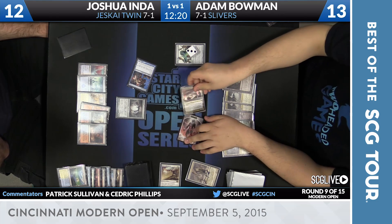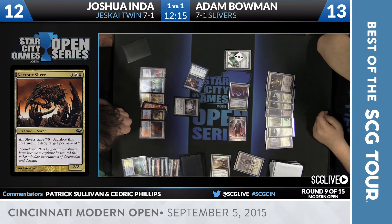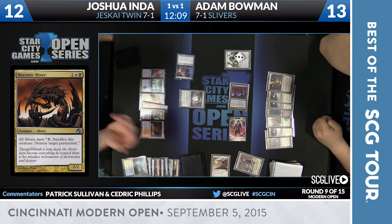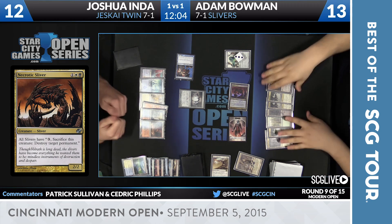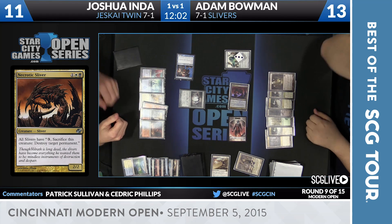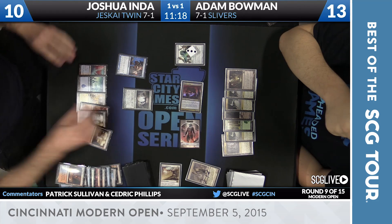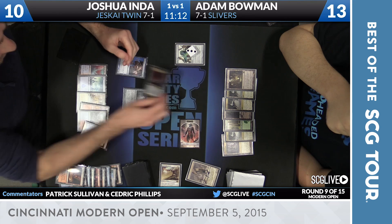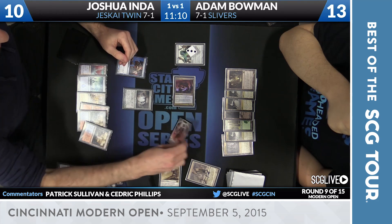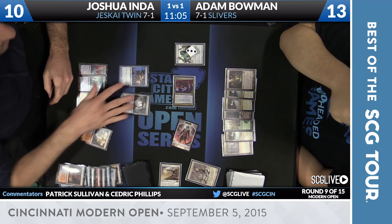A Mutavault, a Sliver — in for 3. Even if he blows this board up, that's fine, we can reassemble. Here come the beatdowns. Joshua has Pyroclasm in hand. Spellskite's going to block Necrotic Sliver, one damage comes through. Inda's going to need a big draw here. Splinter Twin is not the end-all be-all because of Vindicate Sliver. If he goes for the kill right now, Bowman can simply kill the Spellskite and then kill the Pestermite. This probably forces Joshua's hand on the Pyroclasm, and then we're basically reset.